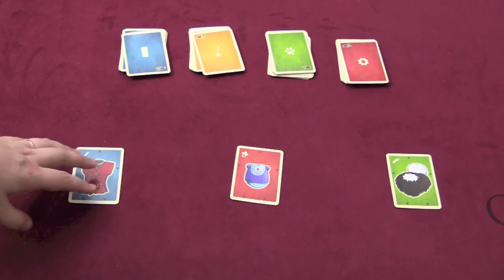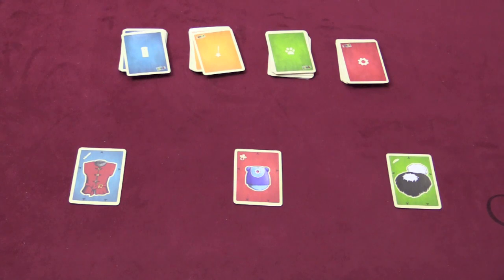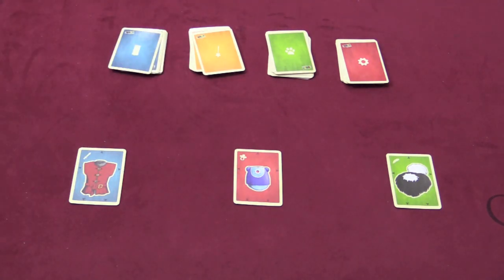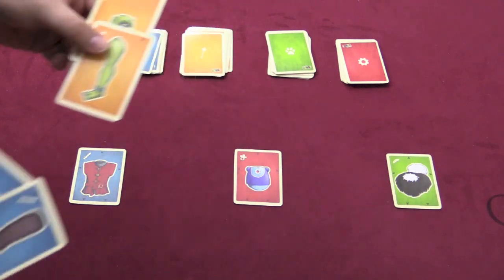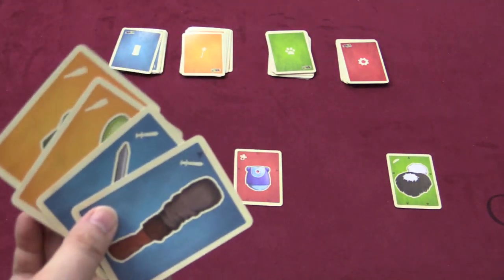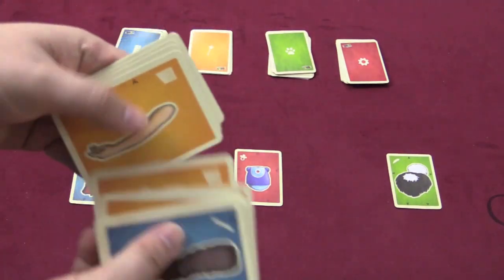The goal of this game is to build bodies. You're going to have some torsos out here in the middle of the table, and there are different color card decks. On your turn, you have three options: you can draw two cards from one of these decks, or you can play a card — that card can be a body part or a special card. There are many different special cards scattered throughout the deck.